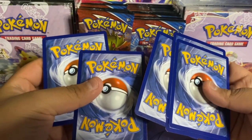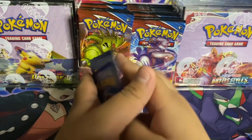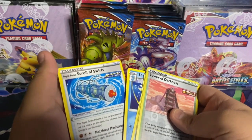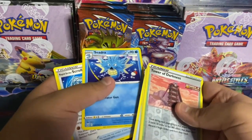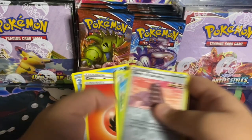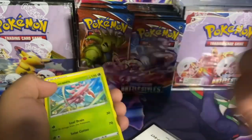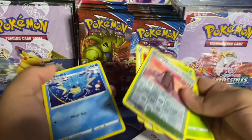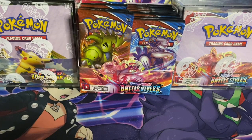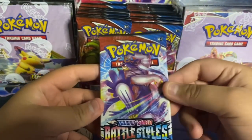Wait — what? There's only six cards in here! This is an error pack! The reverse holo was on the front, there's only six cards. What the hell! Okay, well I guess we'll just move on then.